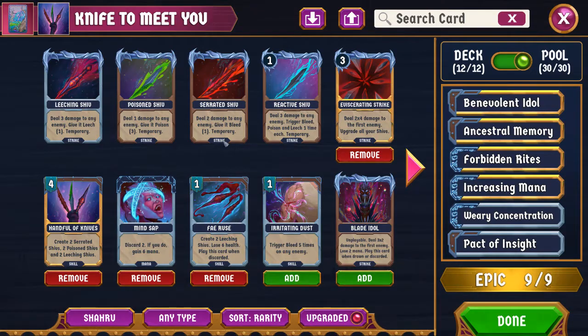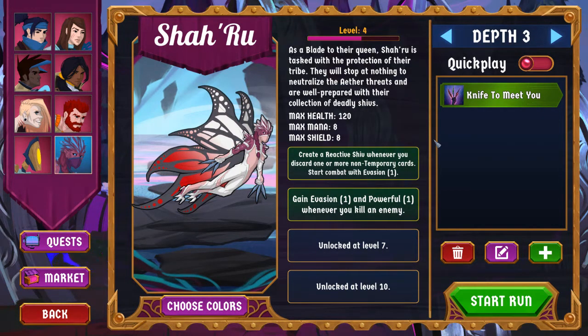So, Shahruh. Before we get here, let's talk about the first two passives I have unlocked. The first one is: you create a Reactive Shiv whenever you discard one or more non-temporary cards. You also start combat with Evasion 1. Shahruh is the first character to start with evasion in addition to shield, which is interesting. At level 4 I just unlocked this passive — the level 4 passive is that you get one evasion and one powerful whenever you kill an enemy. This is non-temporary evasion, which is nice, and it indicates that Shahruh wants you to be summoning Vengeful Shades to kill and farm powerful.